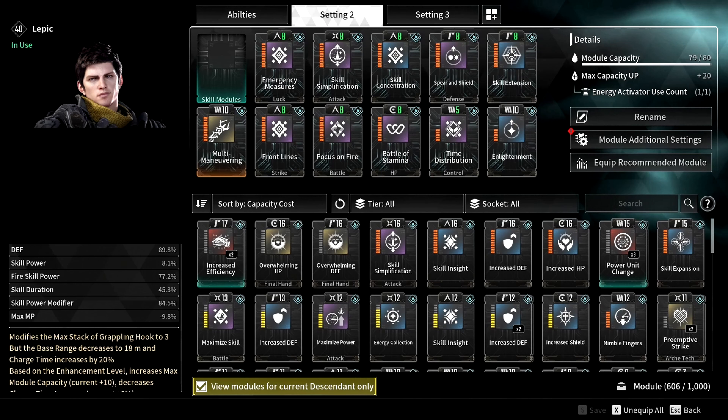For our new Lepic build, we will focus on getting as much DPS as possible, while getting even more AUV buffs for our burn effects. This specific setup is made around stacking burn, AUV, and most of our skills to spam them 24-7, while waiting for our ultimate skill to do massive amounts of damage to all types of enemies, but especially bosses. Right now in the current meta, Lepic is one of the highest damage characters, but only if you play him right and optimize all the modules and mods. I've done countless hours of testing, and here's what I came up with.